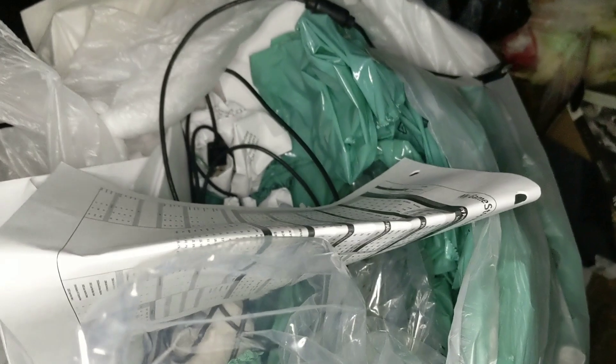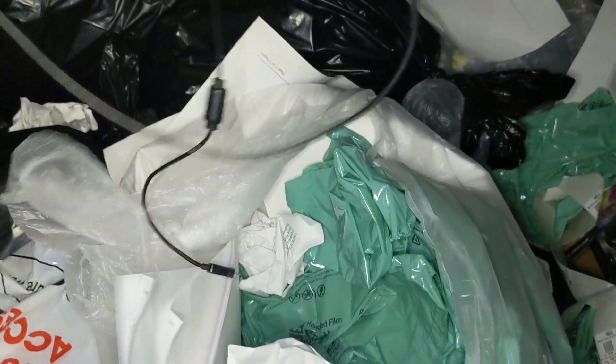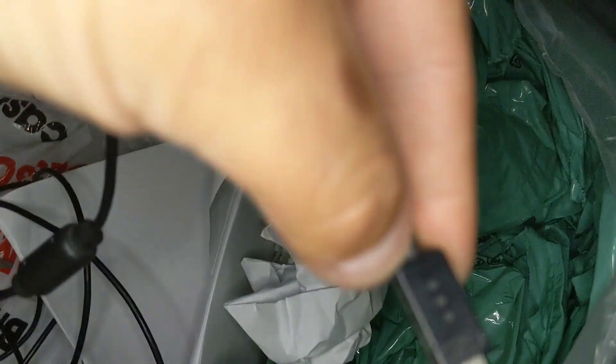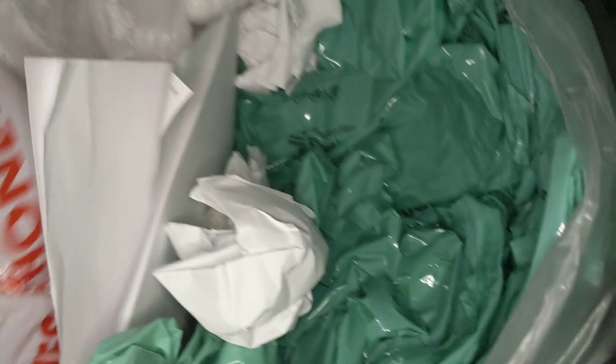This looks like bag two — let's get into it. I see a cord. What does it go to? Looks like a phone cord, like an Android maybe. No, it says Nyko, so it's a game system accessory. Let me put it in my bag.